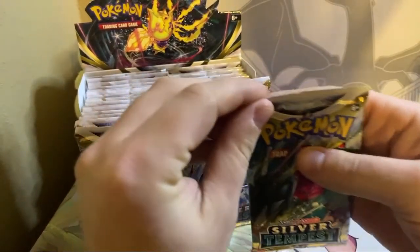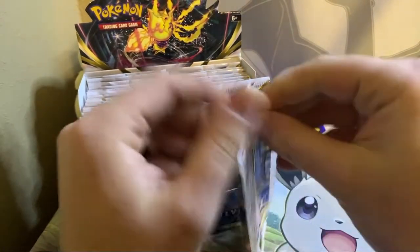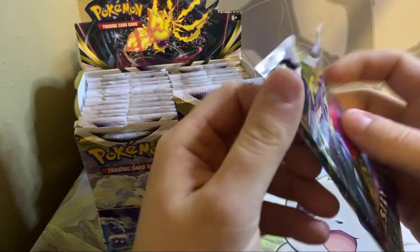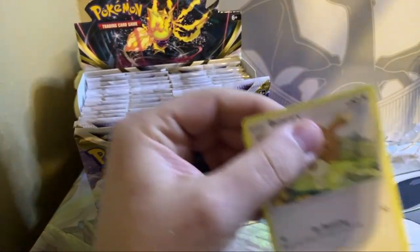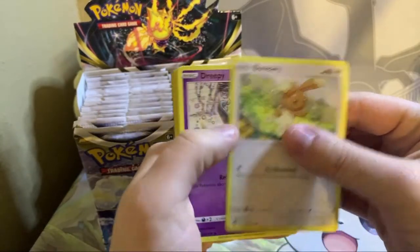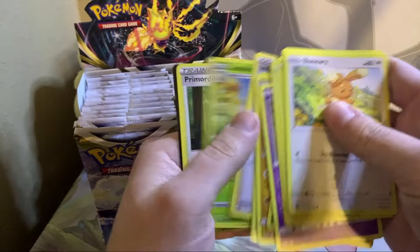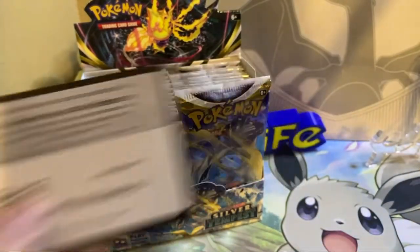We'll probably skip the pack trick in a little bit because we have a lot of booster packs to get through. Actually, we're just going to go through this pack. We already know it's a dud maybe. We have the Beniri, the Dreepy, the Fampi, Fletchwing, Chimeco, Neuvern Reverse, Armaldo. And here's a code card for you guys if you're playing the online game.